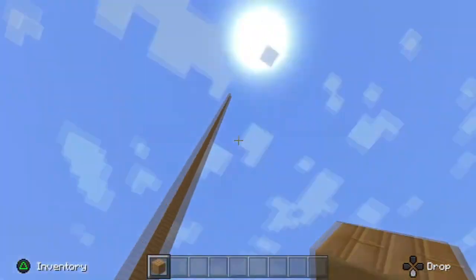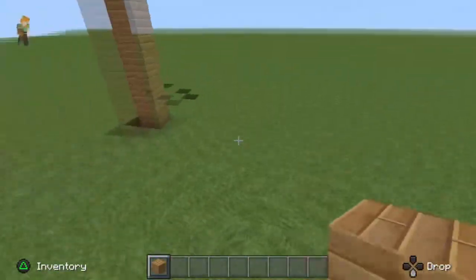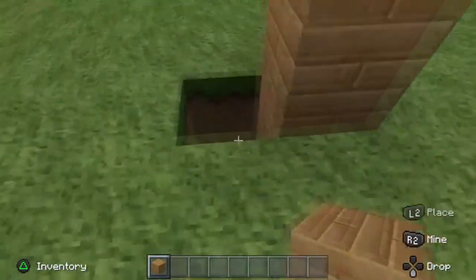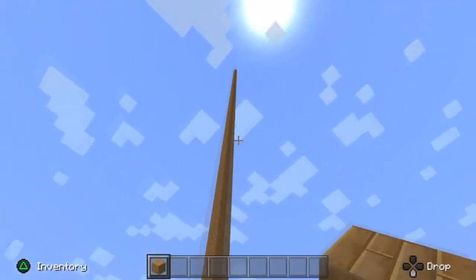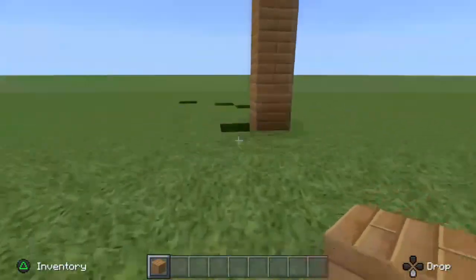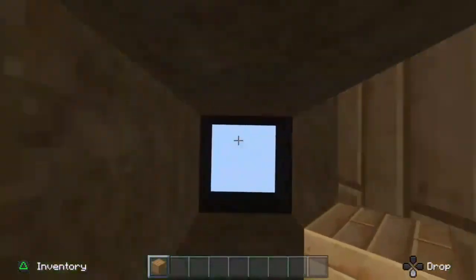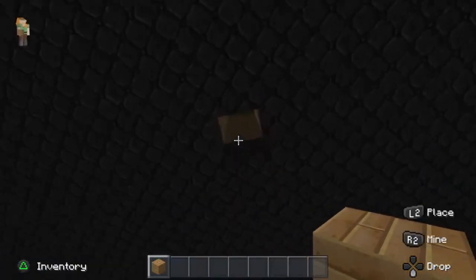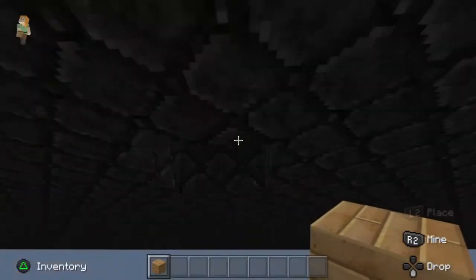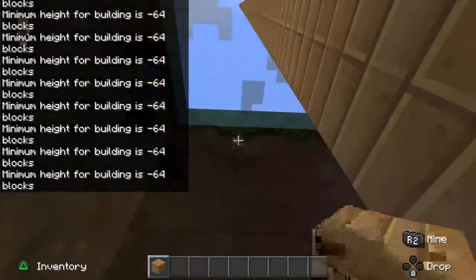Tip number two is build up. The reason I give this tip is because if you want an underground city — for example, I'm going to be building an underground train station and sewers in this map — then build up. Unfortunately in this Minecraft you cannot customize your world and you cannot build on the bedrock, which really does suck.